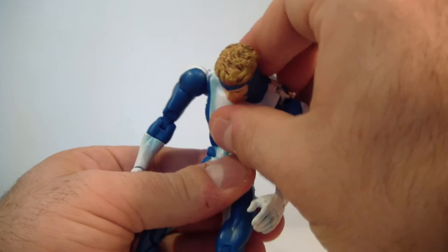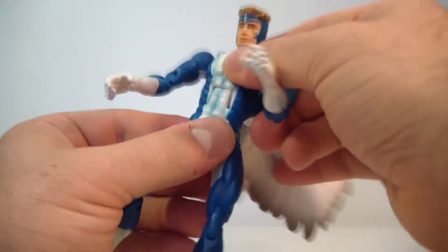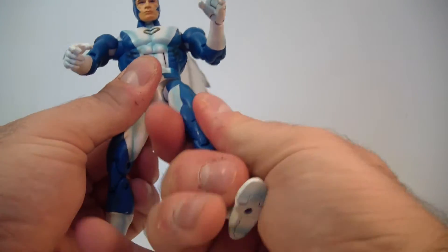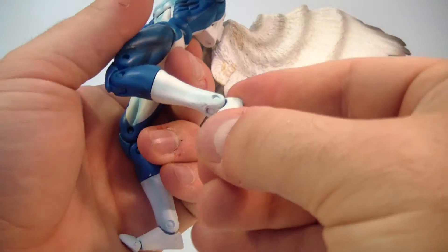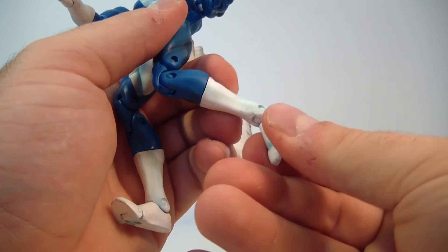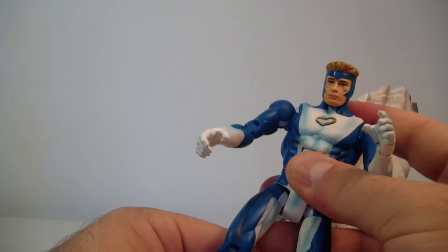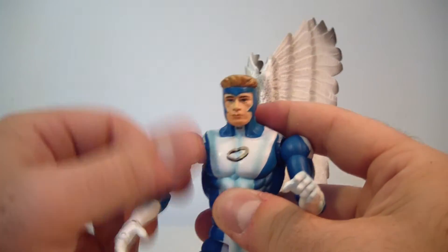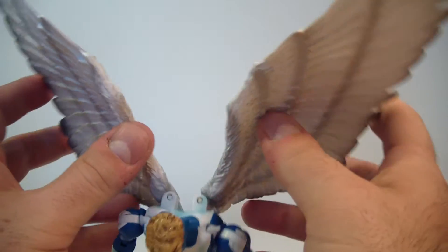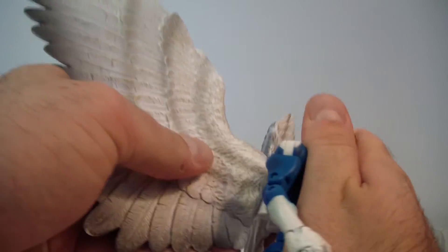He does have a nice ab crunch which ratchets forward and back nicely, and everything's nice and stiff — no loose joints on this guy. He's got the waist swivel, T-jointed hips which go out, forward and back nicely, upper thigh swivel, double jointed knees, boot swivel, ankle hinge that goes forward and back, toe articulation, but no ankle pivot. He also has wing articulation, which should have been given to the box set Angel figure.